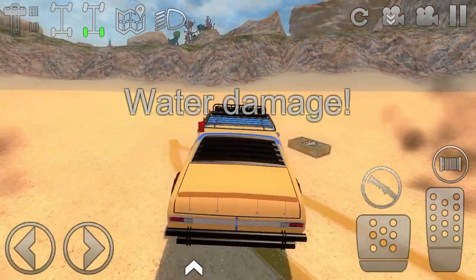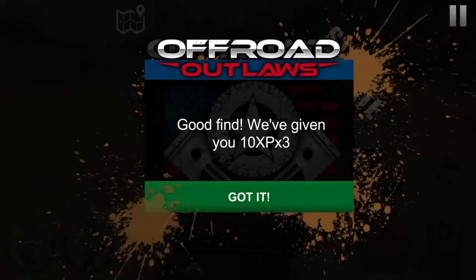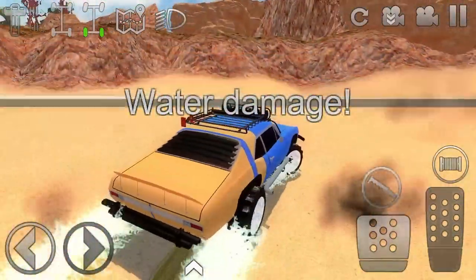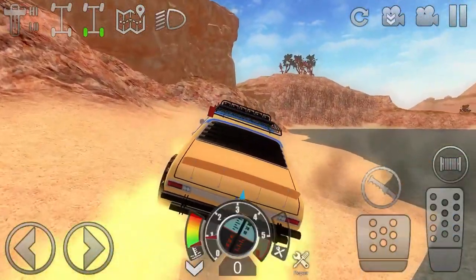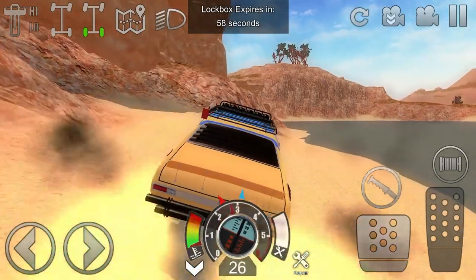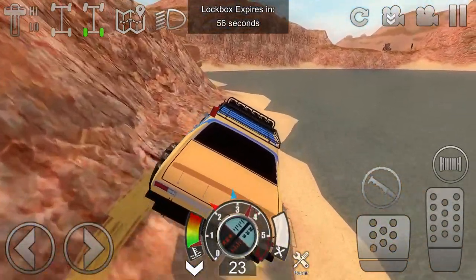See where this box is — this one spawns in a pretty good amount of the time. There we go — 3,700 cash! Now we're going to leave out of here before the vehicle is totaled. Let me fix that — and oh, a loot box just popped up!